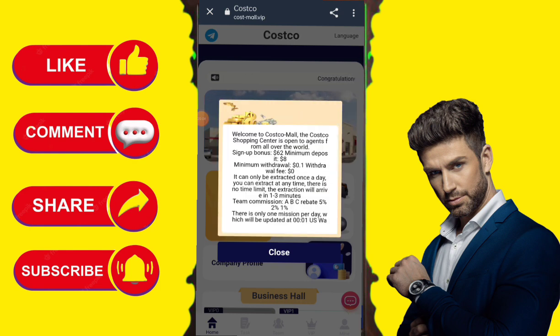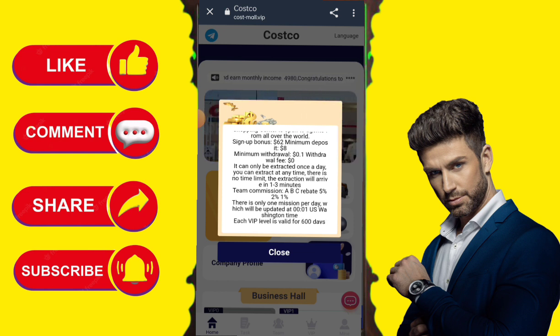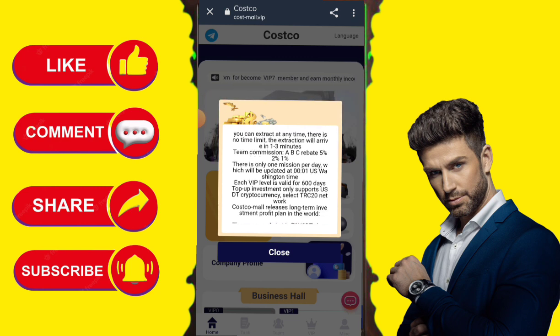I will log in to this site. I have an account, so I will click on login. Here I will enter my phone number and then my login password. I will enter my login password and then log in.